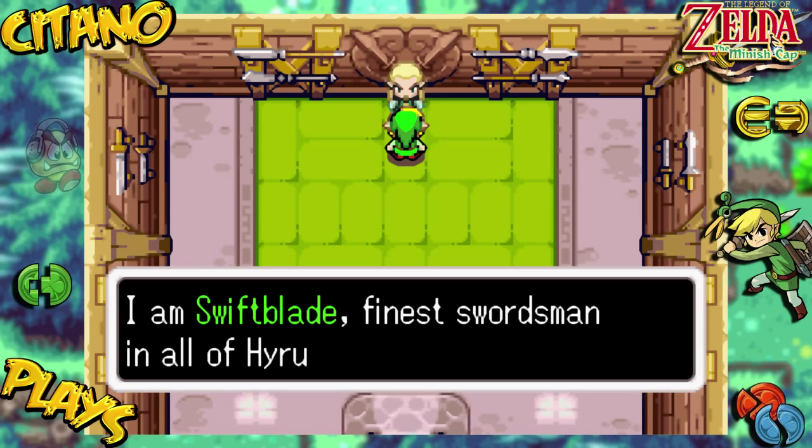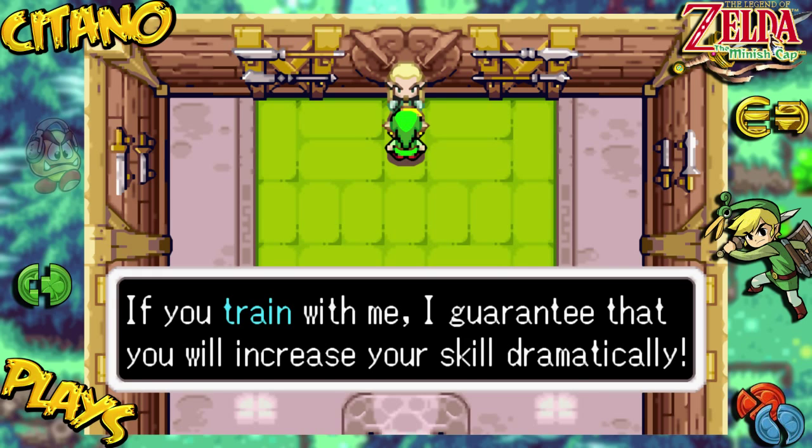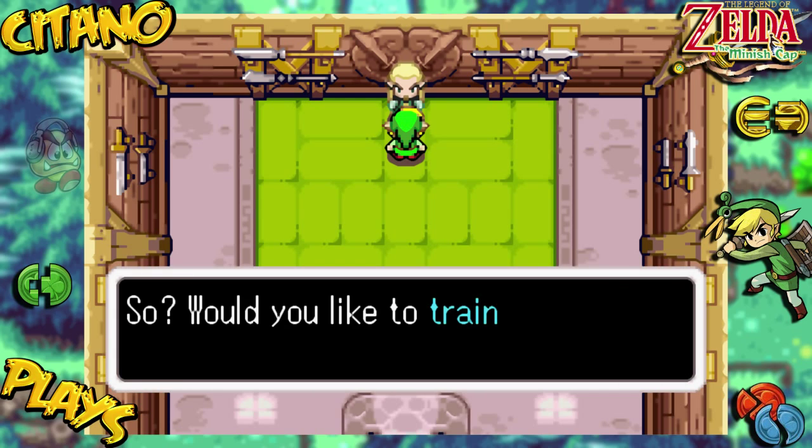I am Swiftblade — the finest swordsman in all of Hyrule. If you train with me, I guarantee that you will increase your skill dramatically. So, would you like to train here?